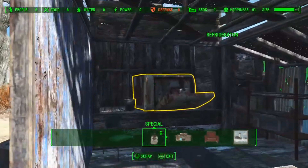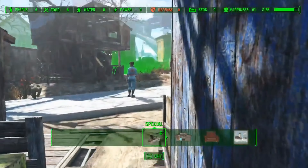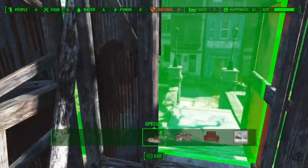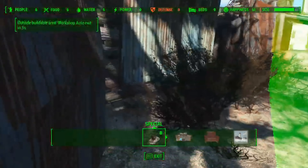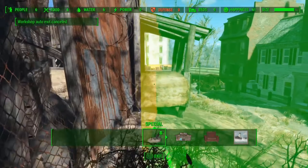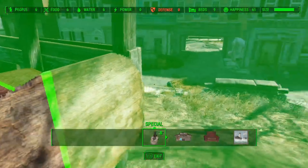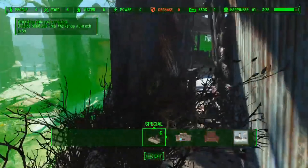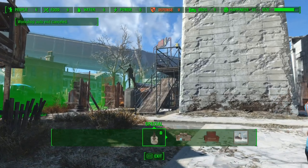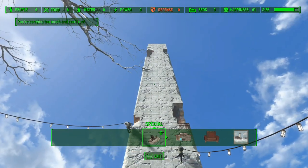There is a 4-story height limit, so it can be quite challenging to try to build Bunker Hill up and make it bigger than it already is, but I've seen some people come up with some really cool stuff. One other thing to note is the areas on the outside of the wall — there's quite a bit of space out there where you can put turrets and in some areas even attempt to put a shop. For the most part it's much safer inside of Bunker Hill unless you build up those outer walls with additional turrets.